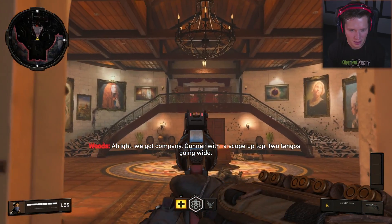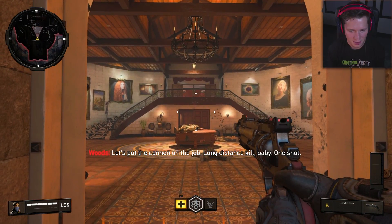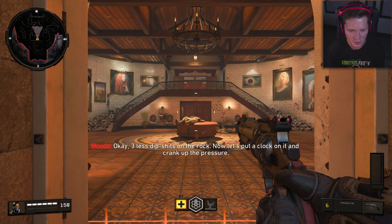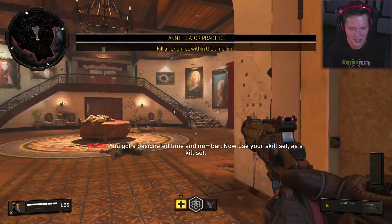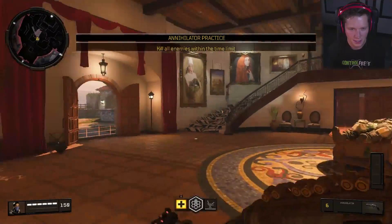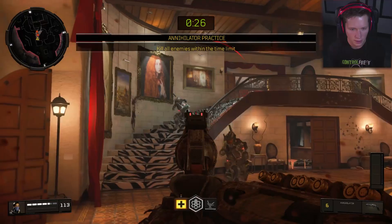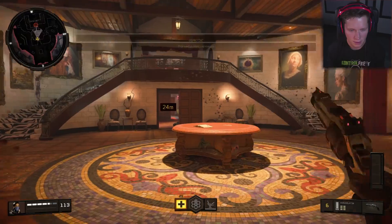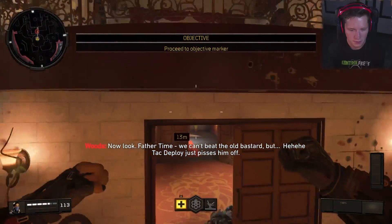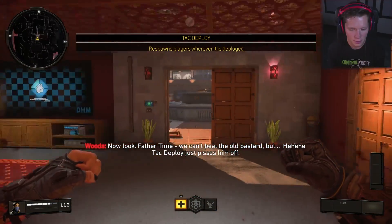All right, we got company. Gun over the scope up top, two tangos going wide. Let's put the cannon on the job — long distance kill, baby. One shot, three less dipshits on the rock. Now let's put a clock on it and crank up the pressure. You got a designated time and number — use your skill set as a kill set. Good job, cannon girl. And now look — we can't beat old father time, but we can fuck with him a bit. TAC deploy just pisses him off.